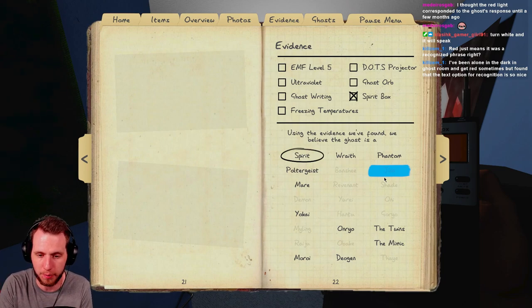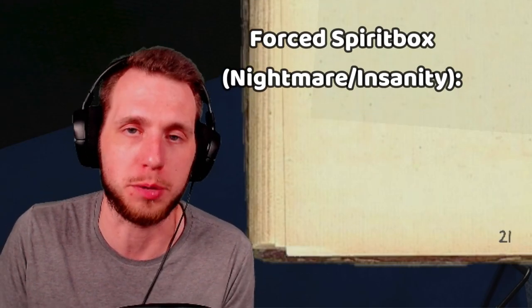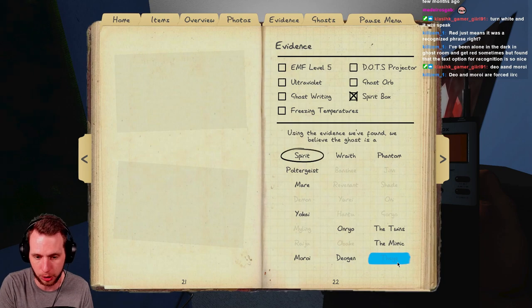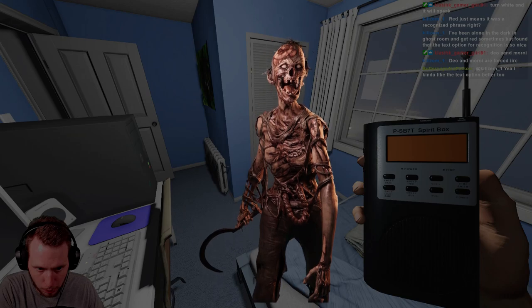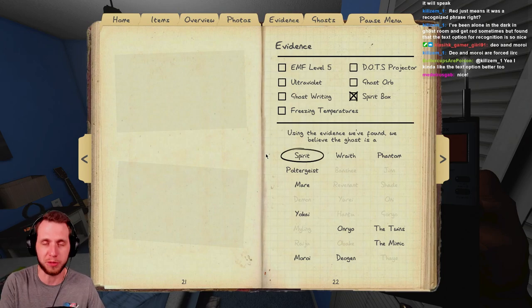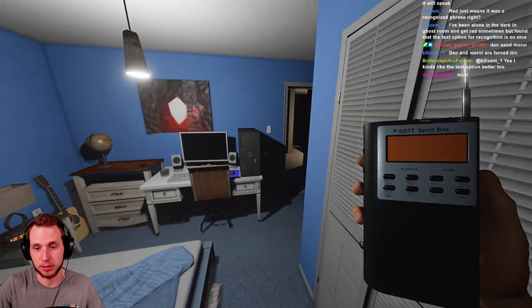These are all the ghosts that have spirit box as evidence. On professional difficulty or lower you'll get three evidences, so these ghosts will definitely have it. On higher difficulties where the ghost hides evidence, I know the Deogen and the Moroi both require spirit box. The Deogen has a special spirit box response if you're standing directly on top of it in the ghost room. The Moroi, if it responds to you on the spirit box, will place a curse on you.